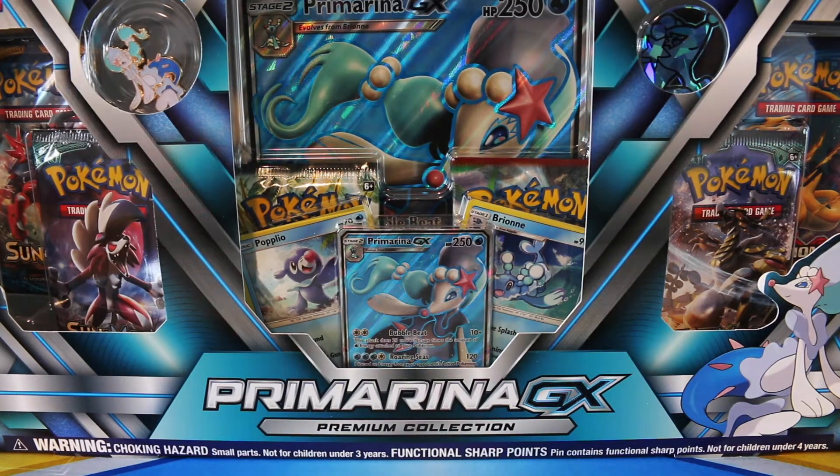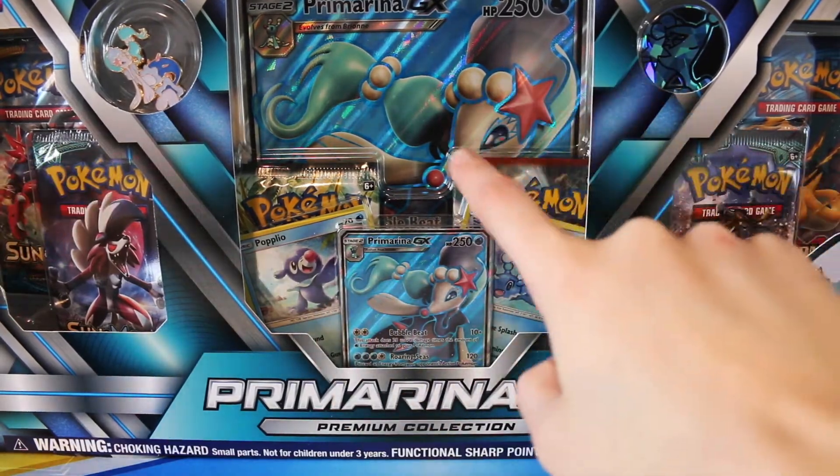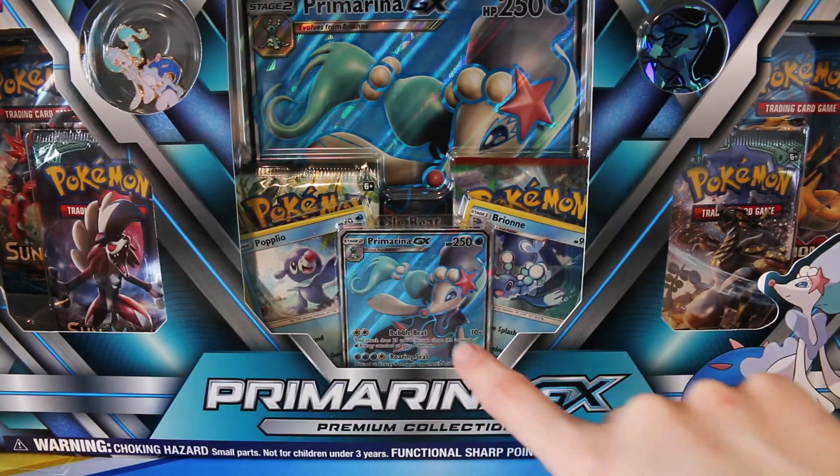And like the last two, you get six booster packs, two holo cards, one pin, one coin, one jumbo full art, as well as a regular-sized full art card.